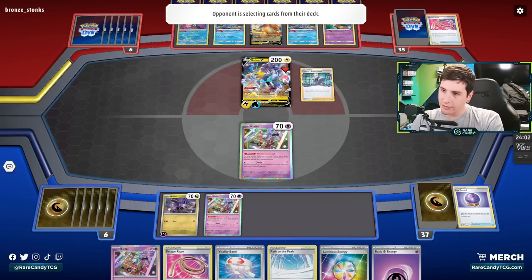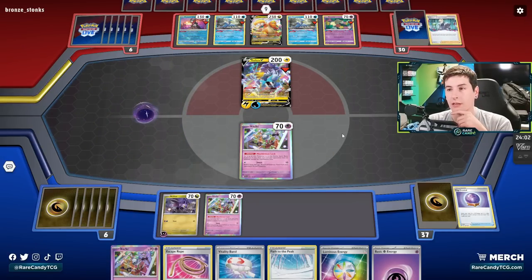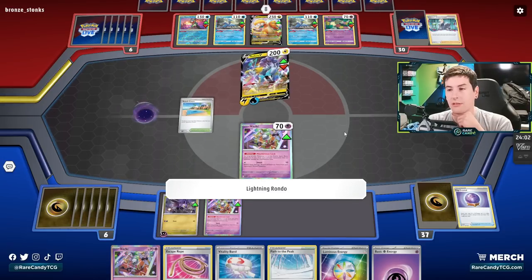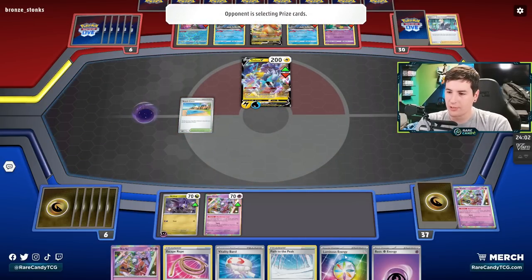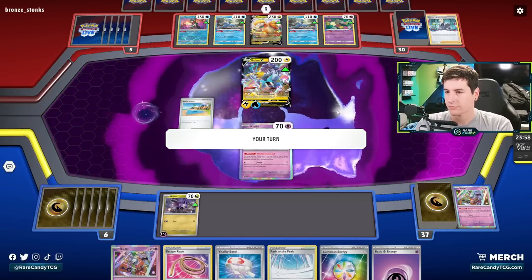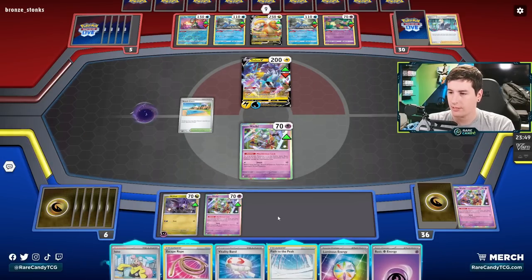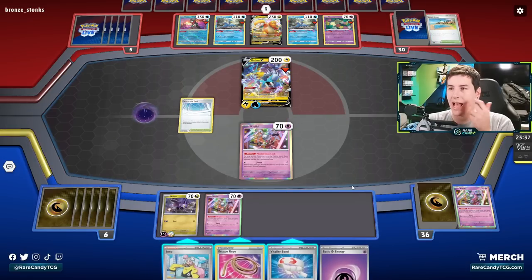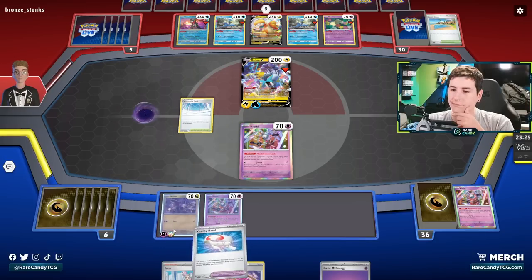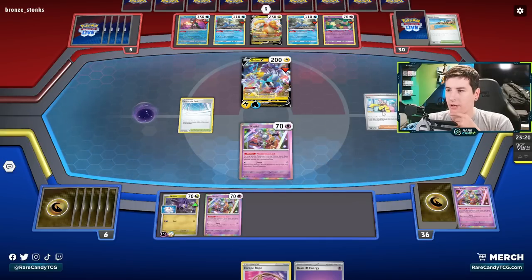They have the Colress. Come on. Okay — they are going to get rid of Boss. That's actually pretty big. There's Beach Court. I'm actually cool with that because we can bump it with Path again. Okay, perfect — that is great. I'm half tempted to escape rope here, but I don't think we need to right now. From there, we'll just go for the Iono.